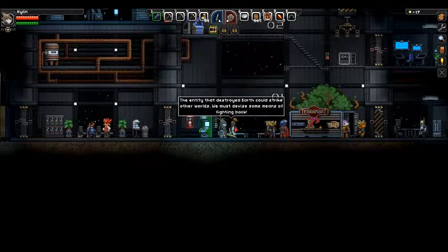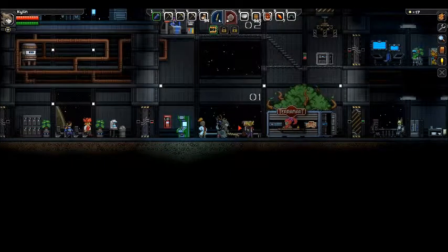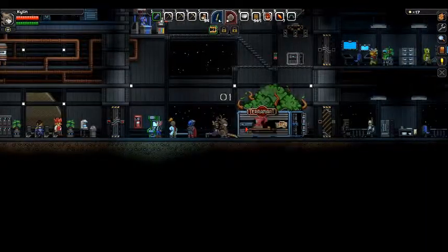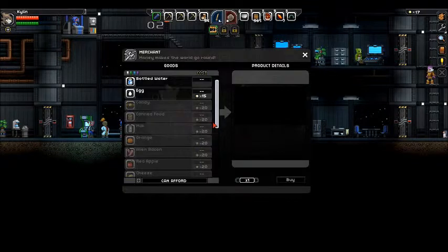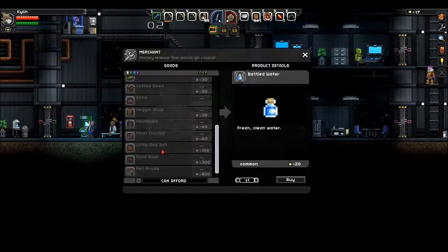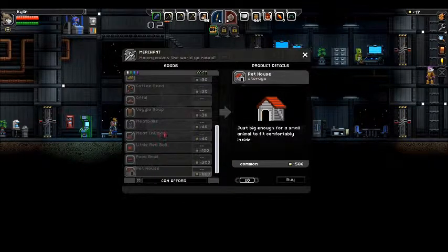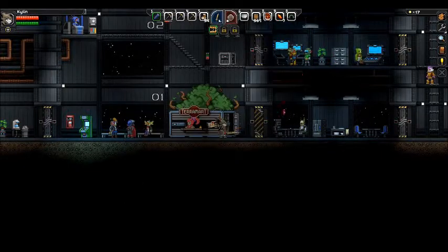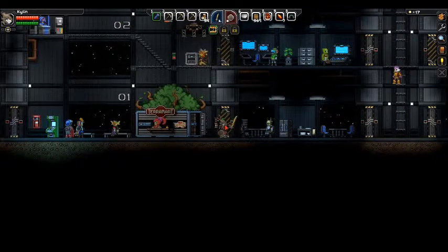There's a bunch of people here. The entity that destroyed Earth could strike other worlds — we must devise some means of fighting back. Apparently Earth got destroyed. Bottled water, fresh clean water — that sounds good. Pet house. So this is cool — there's a lot of people here, non-hostile people I might add.